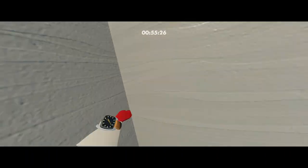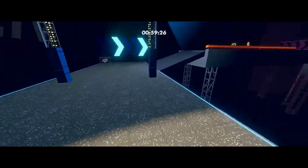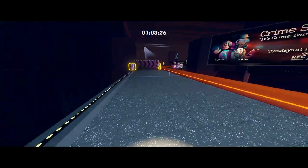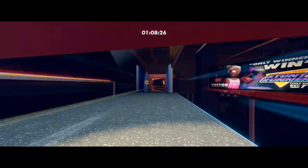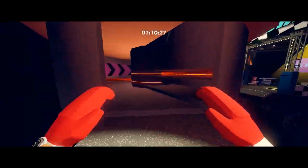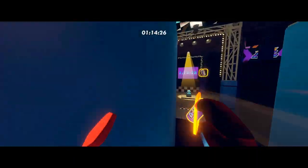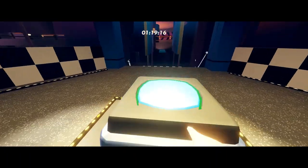Wall slide and you're directly onto this. To skip corners, just do this. There's a big skip here but I think they patched it, so I'm going to do this route instead. Once we do that, we're on to the next level.